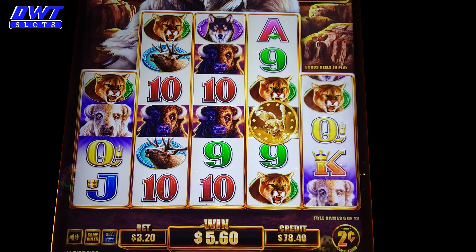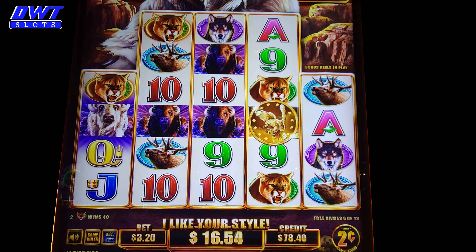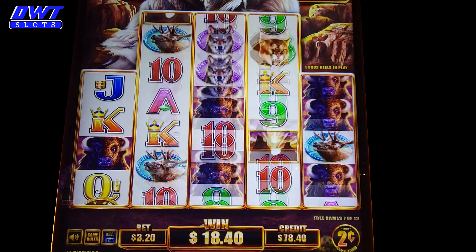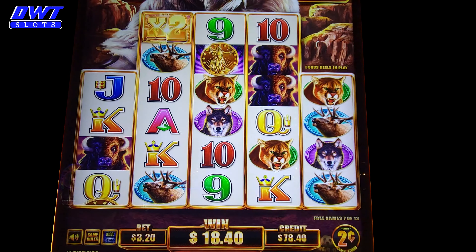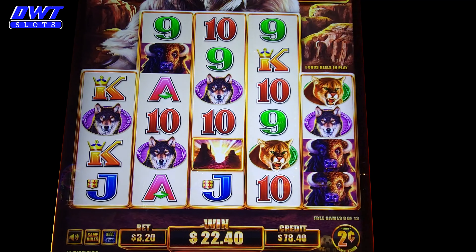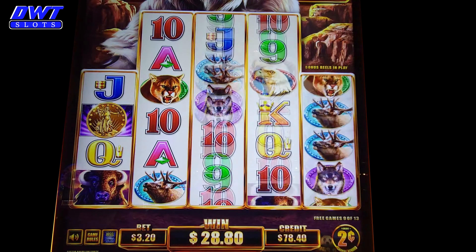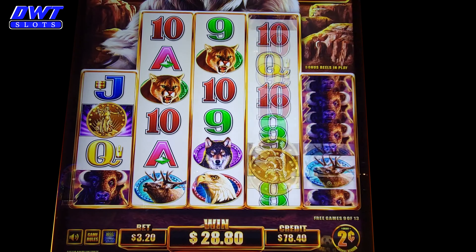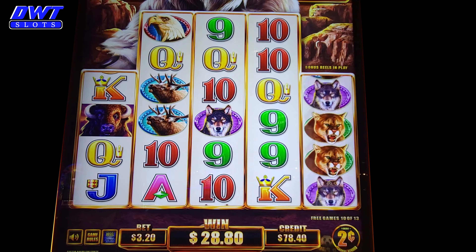There we go. That's the symbol right there with the eagle on it. Caught some buffaloes, a multiplier in there. Just missed getting five across on the wolf. Re-triggered! We got three more spins left.